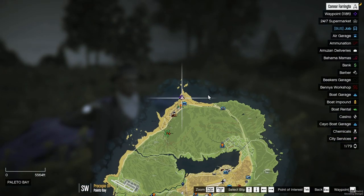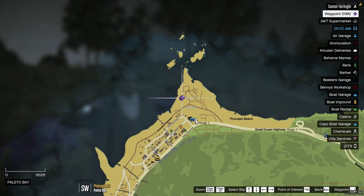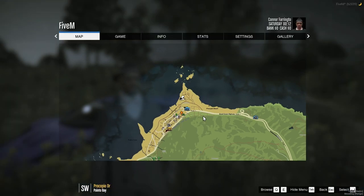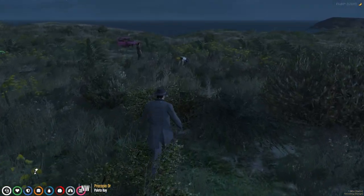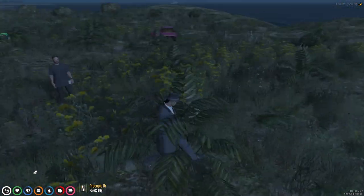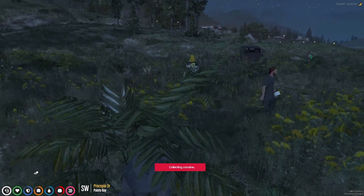First things first, you want to have a little bit of cash on hand — that will be for later on in the video. Then you want to go to the pill at the very top of the map. Now we need to farm 150 cocaine leaves.